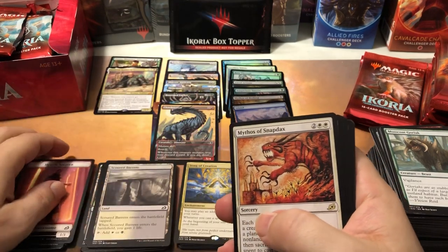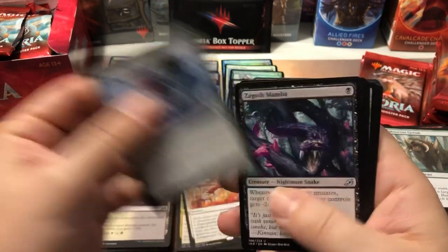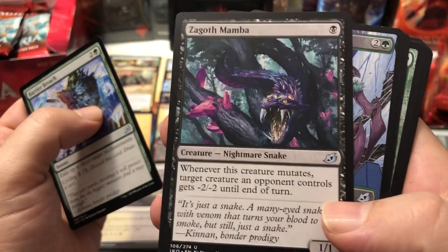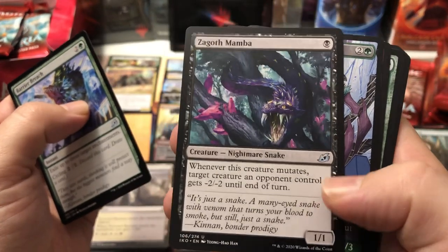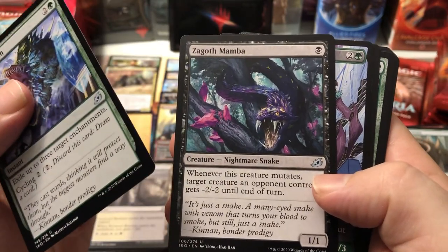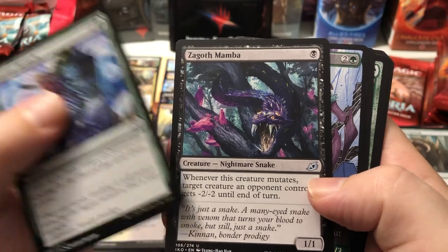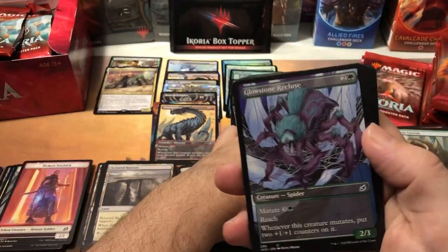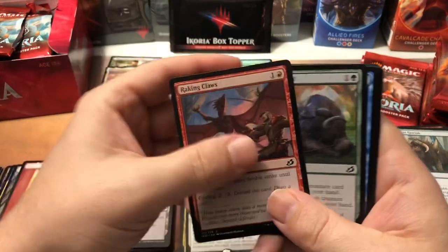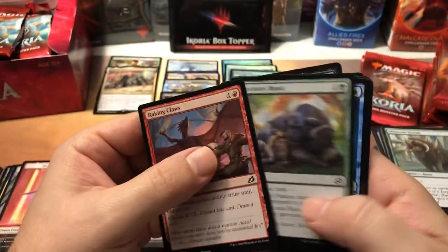Passion of the Remembrance, Primal Empathy, Splendor Mare — and in the commons we got a Cloud Piercer alternate art! So what do you guys think of the variants on this set — do you think there's way too many like me or do you like having all these different options? Mythos of Snapdax for the rare, Barrier Breach, Zagoth Mamba — that one's a great card for mutate. It's a one-drop 1/1 so you drop it first turn, mutate something onto it turn two or three, and you start killing your opponent's creatures every time you mutate.